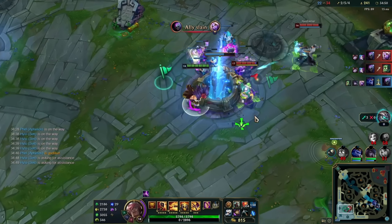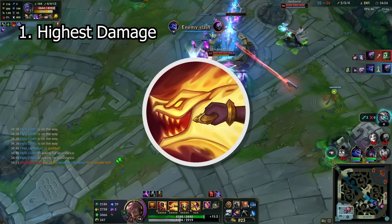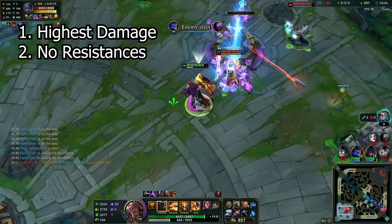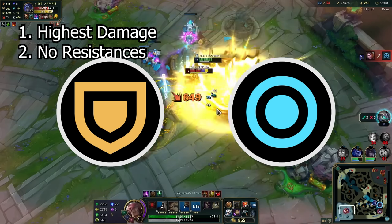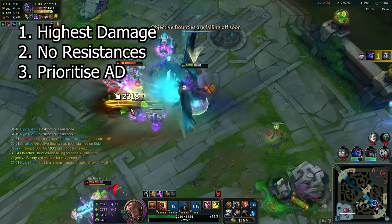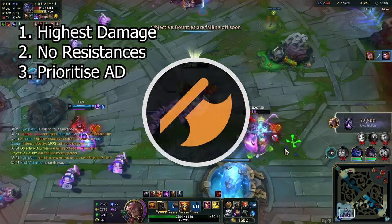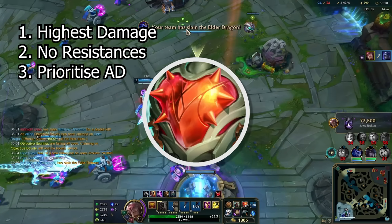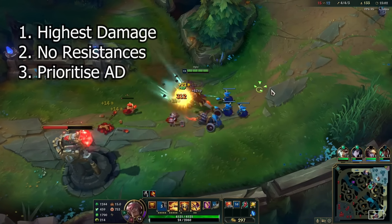Our optimal build will be determined by several conditions. First, it must yield the highest possible damage from a maxed out Haymaker. Second, it must contain no armor or magic resist, since Grit is built up from post-mitigation damage, so resistances will only slow down Grit stacking. Third, if two builds yield similar damage, prioritize the one that has more AD. This condition uses the fact that a build with Heartsteel will gain health over the course of the game. Heartsteel will definitely be built, because this is a late game build, so we want all the stacking and scaling we can get.